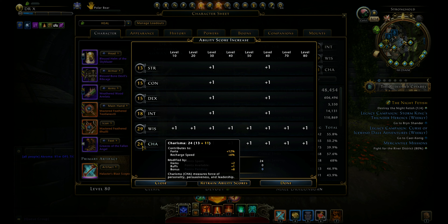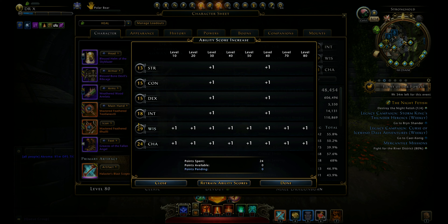Second is ability points. Here you can see I am using WIS and CHA for outgoing healing and photo bonus. Tact is also very good if you need more critical severity.